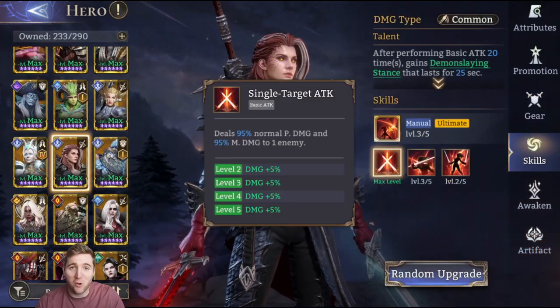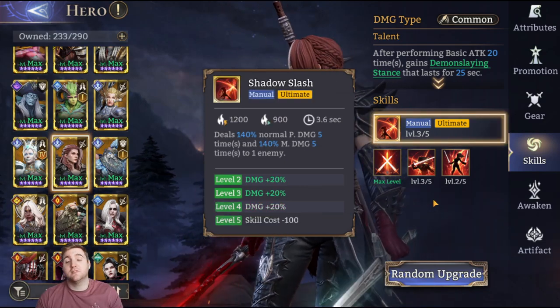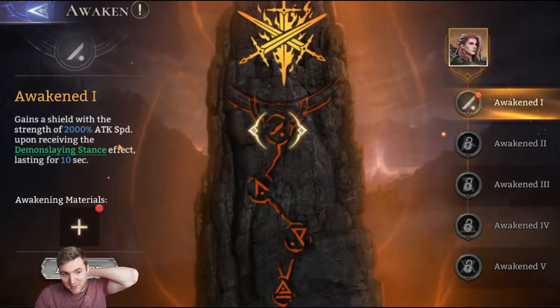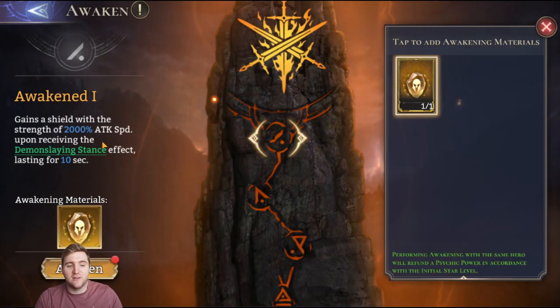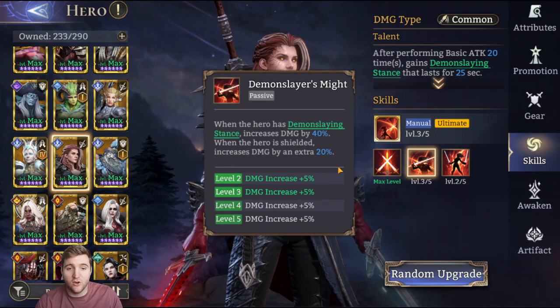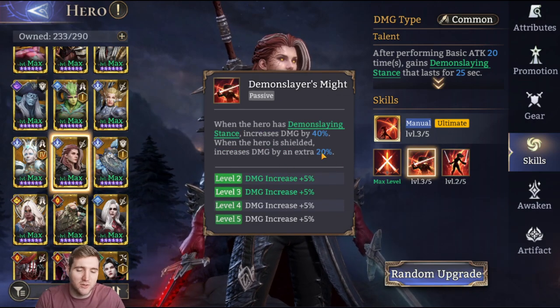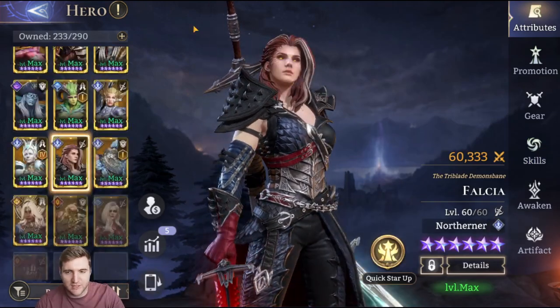I've given her a bunch of skill ups, and they all rolled into basic attack — because screw me. I'll probably max her skills because she is a limited hero. I'm tempted to give her my legendary Sage Soulstone so I can unlock the thing that grants her a shield, so she won't need a shielder and can activate her own Demon Slayer's Might for the bonus damage. I'm probably not going to do it — it's just because she's limited, it feels more like an excuse. Anyway, sorry for the tangent.